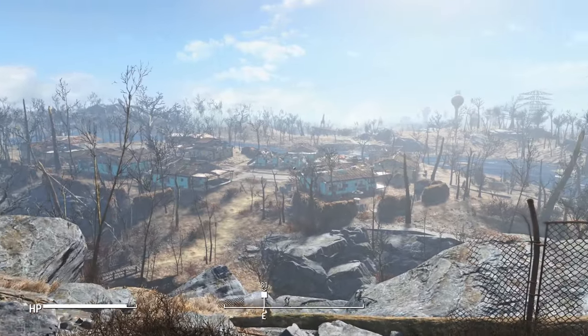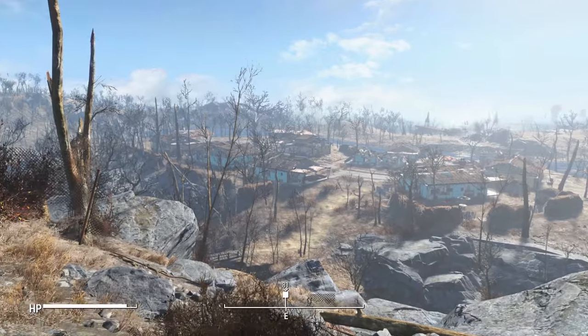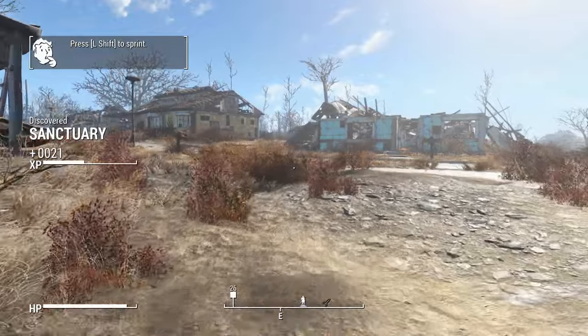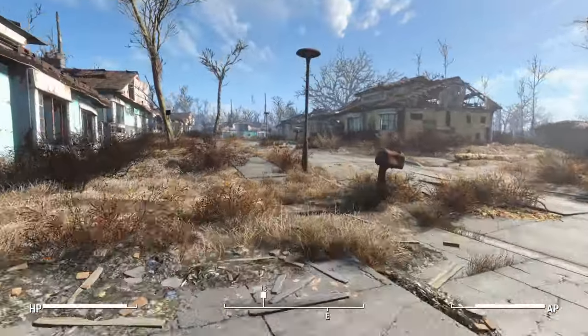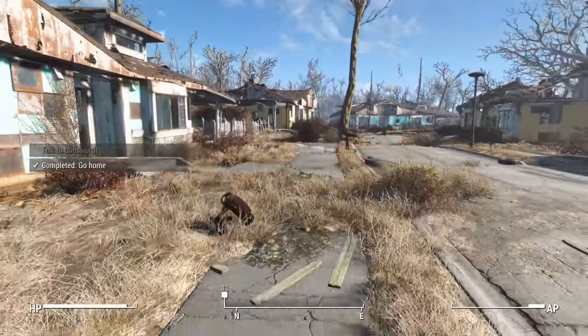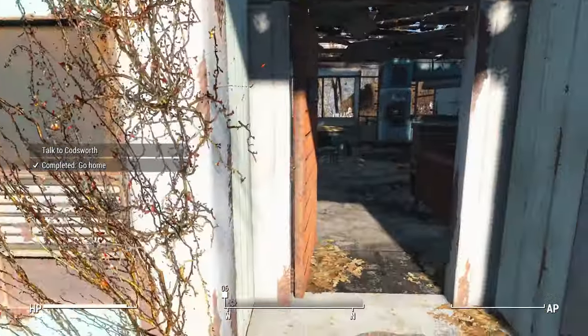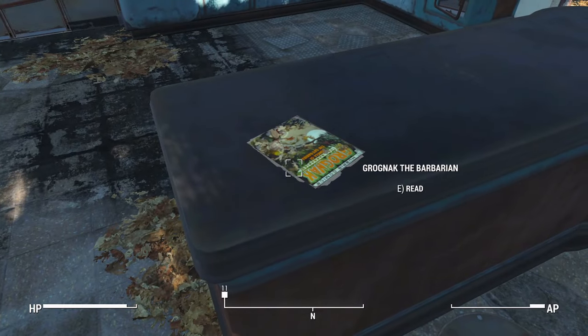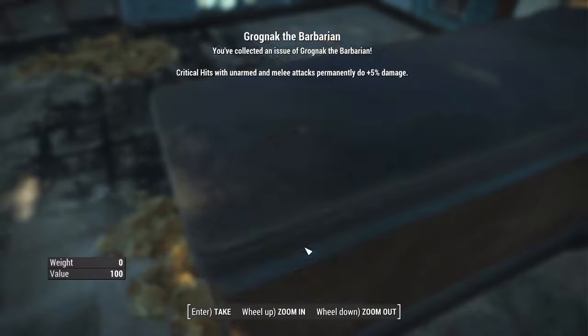After leaving Vault 111, return to your starting house. On the kitchen bench there will be a comic named Grognag the Barbarian. This permanently increases your crit damage from melee attacks by 5%.